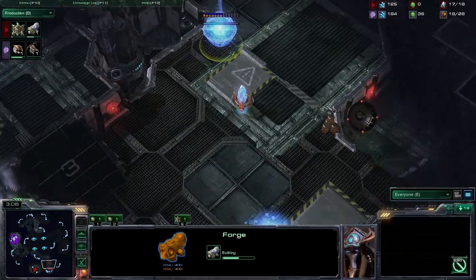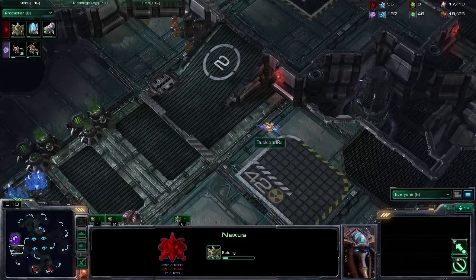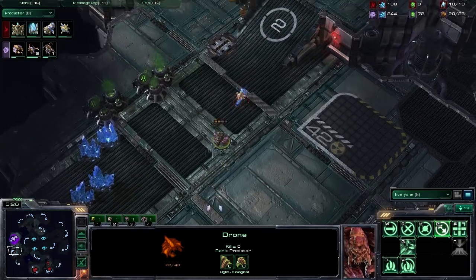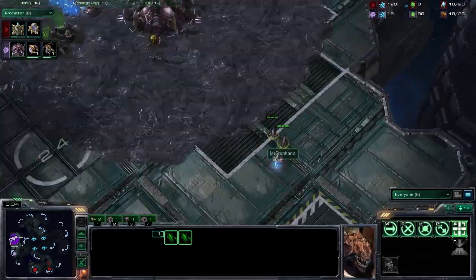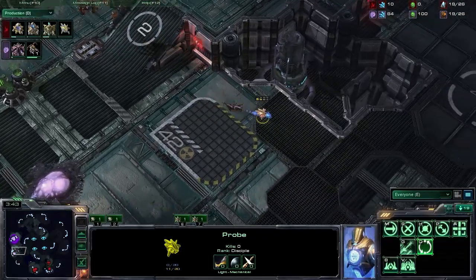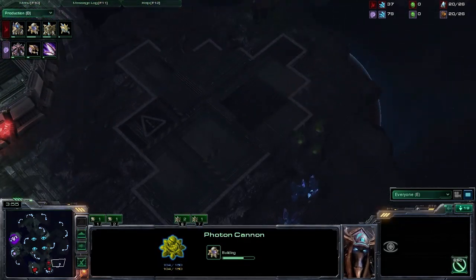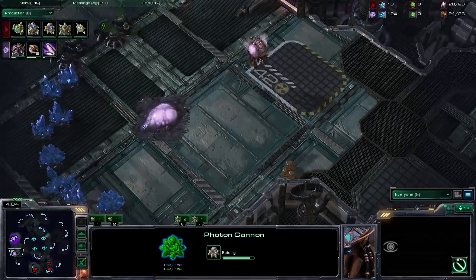Trying to gain that early economic advantage and, of course, relying on Photon Cannons to defend this expansion against any kind of early Zergling harassment. The first Photon Cannon is coming up for White Ra right here — see right there, that's his wall. Photon Cannon and a gateway at the front. It's very, very strong. And on Terminus Re, it also allows you to take a really easy and very, very quick third, as you can see right there. Very easy to defend this area. It's a good strat for this map, works out perfectly.